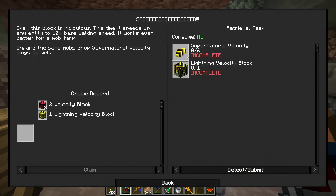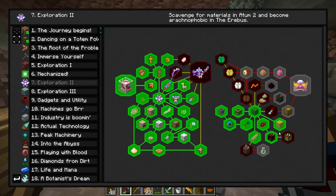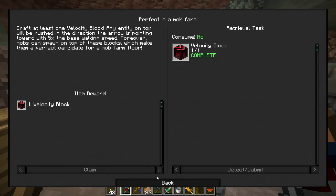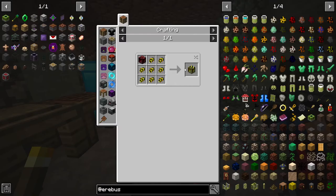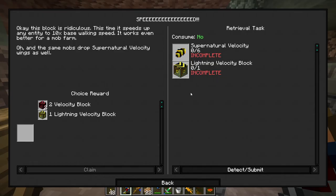And then we get supernatural velocity - speeds any entity up to ten times base walking speed. So this one claims five, so I guess this one's twice as fast. And then the same mobs drop the stuff you need to make this, so you upgrade it with those.